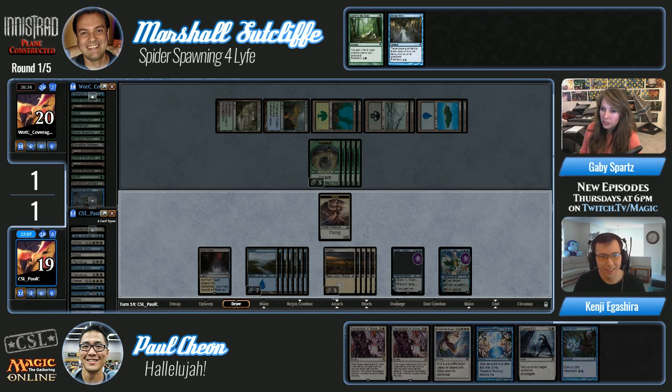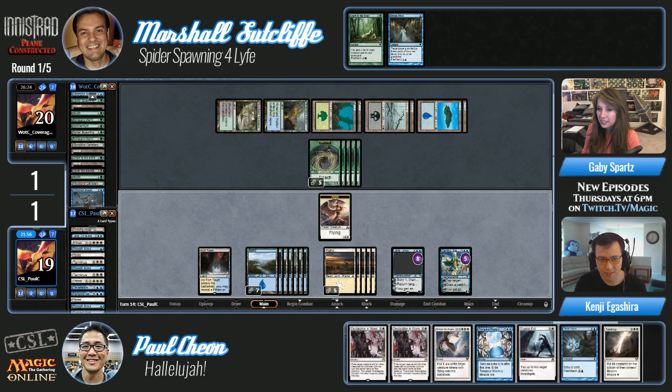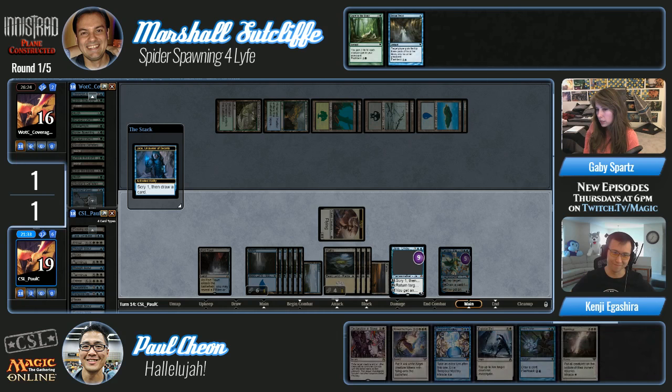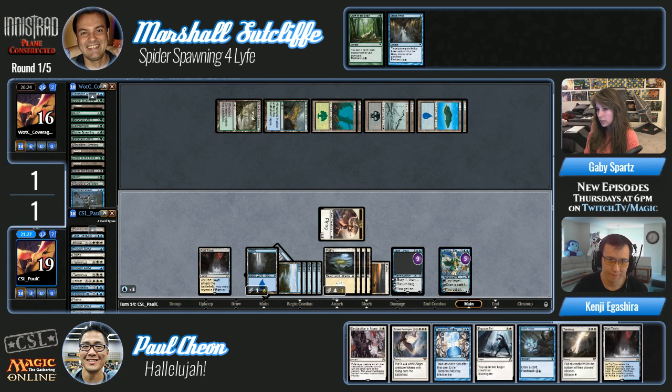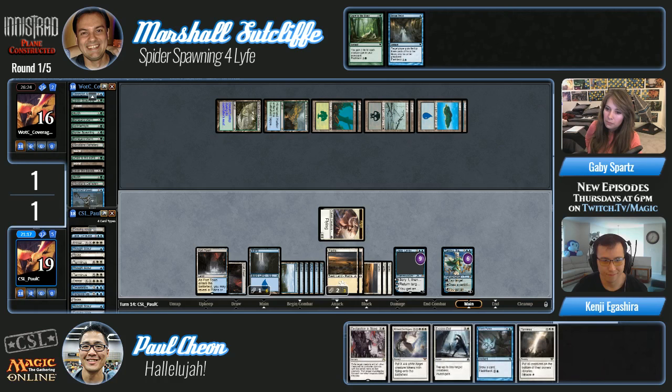I was kind of hoping the spiders wouldn't get stoned but I think it's going to happen. He doesn't even want to cast it because he can just stone the poor spiders. It just goes back to Marshall stumbling — a few creatures. Paul going for maximum value — he doesn't even give Marshall the clue. Marshall is at 16. Paul could cast a really big Entreat or just take another turn. I kind of like Entreat, but he's going to take another turn and then ultimate Jace. He's in ultimate range. This is game.